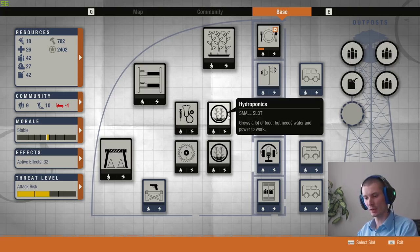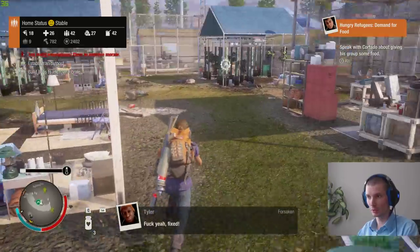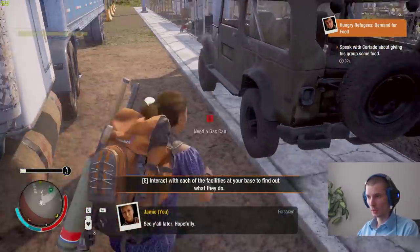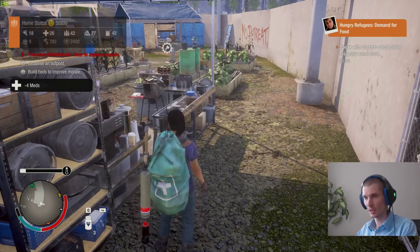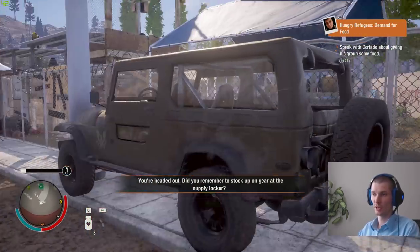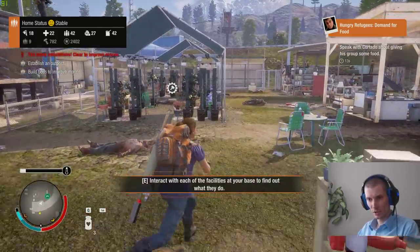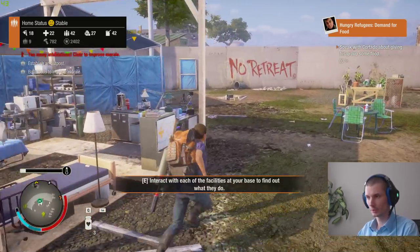Tip number twenty-five: if you have more supplies than you can store, just take your meds and store them in cars that you're not using. Just use those cars as lockers to save extra supplies.